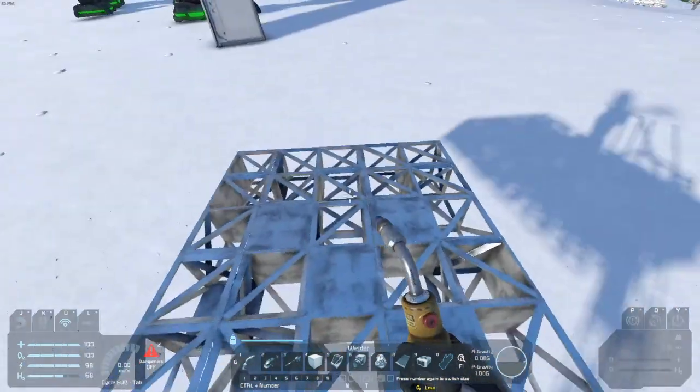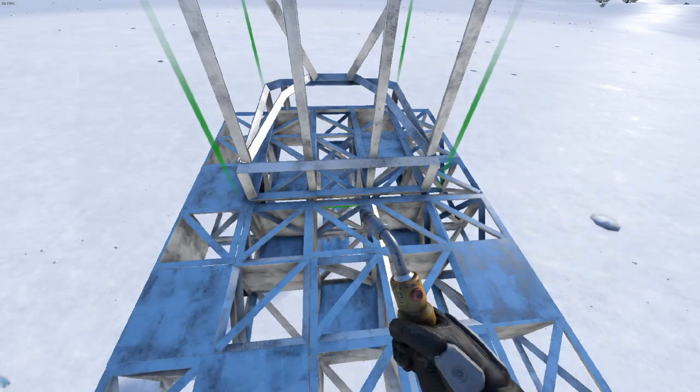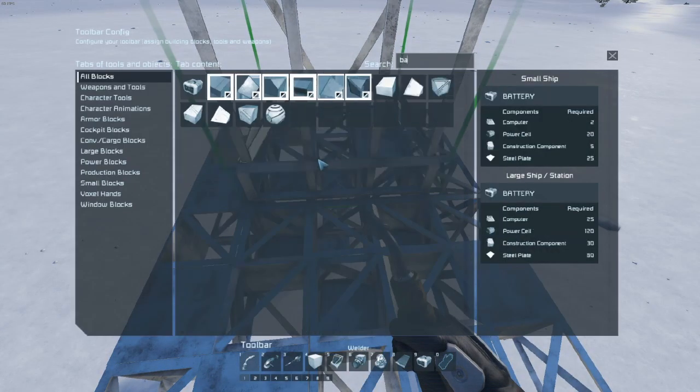We want to keep this small and light, because all this is going to be is an exploration vehicle. So next what we need is the power supply.